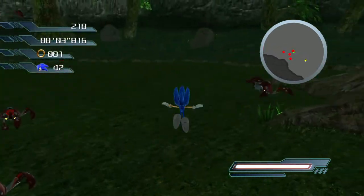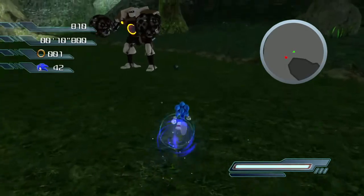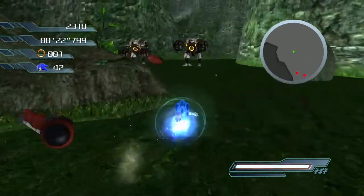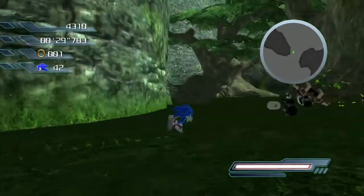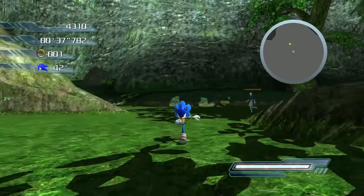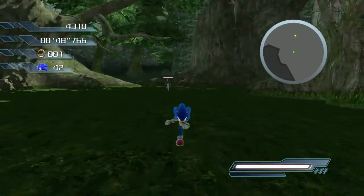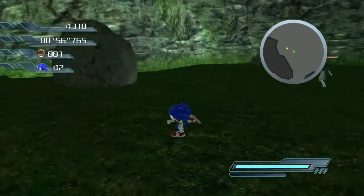Wow, it is an escort mission. I haven't played this one in forever. I'm just assuming I need to keep ahead of her and kill everything in the way - pretty easy since I am Sonic the Hedgehog, known for speedy knockouts. I better not have to stay in range of her, that would be terrible. I found out from that dog mission that if you get too far away it stops following, but no - she's just slowly running along. Did she even need my help?